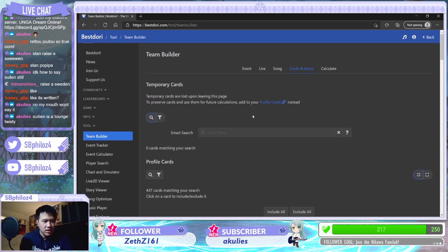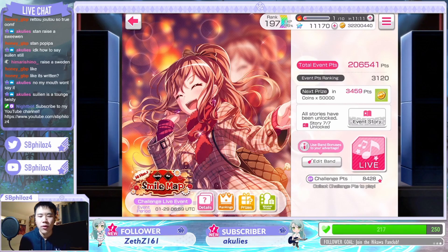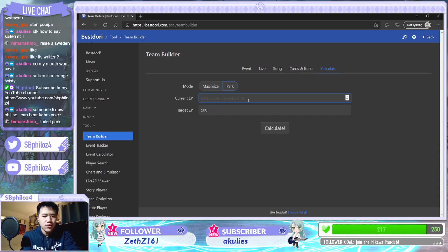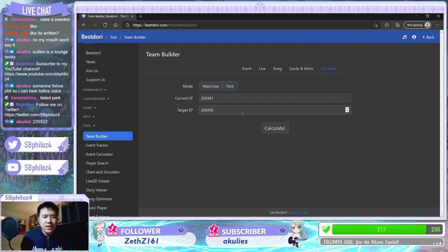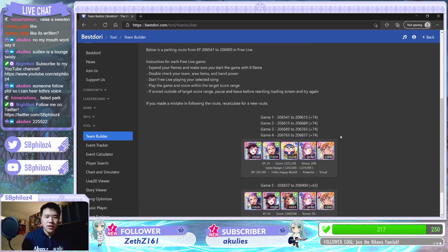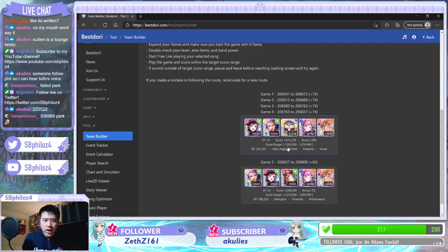The cards and items are going to be taken directly from your profile, and then it will calculate. All we do is press park. So right now I'm at 206,541. Let's say I want to get 206,900 — it's a nice number. So my current EP is 206,541 and the target EP is 206,900. You can calculate, and you can see there are a couple of paths you can choose. It says game one to game four, so I have to play Cue My Flower four times. I have to achieve a specific score — in this case between 1,050,000 to 1,074,000. So as long as I get that score and use this exact team with the area items they specify, we are able to park.